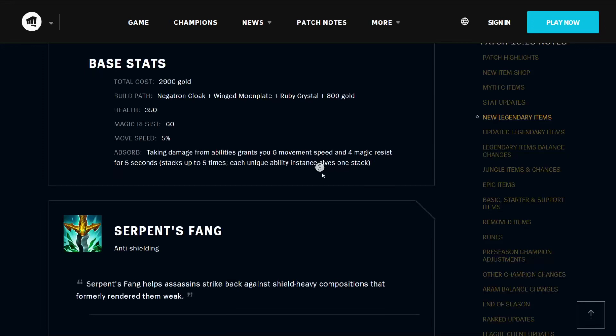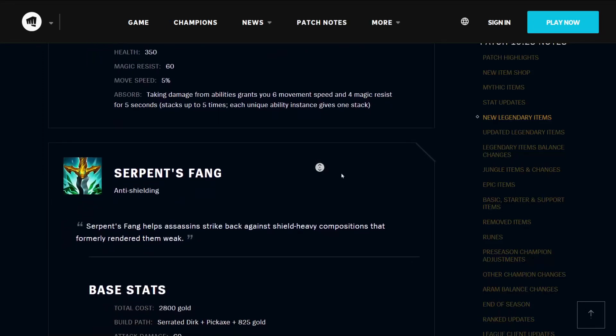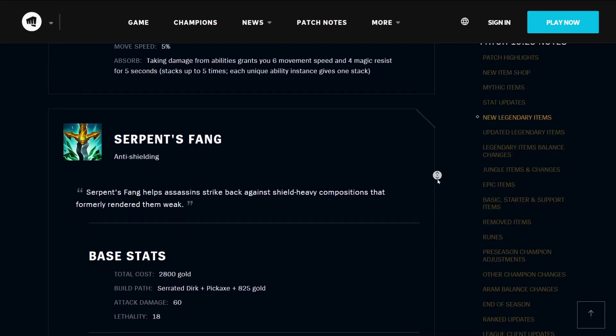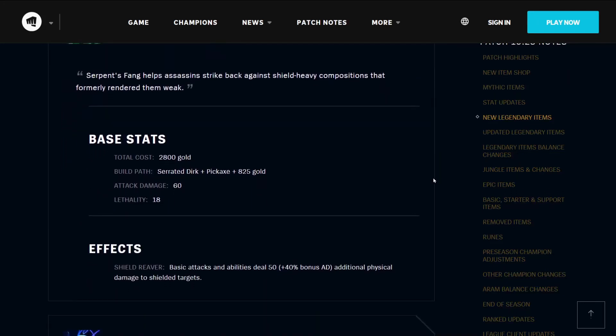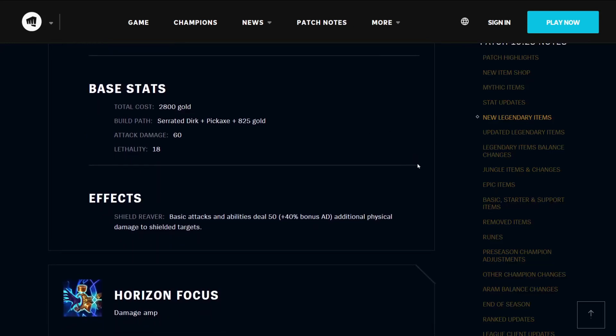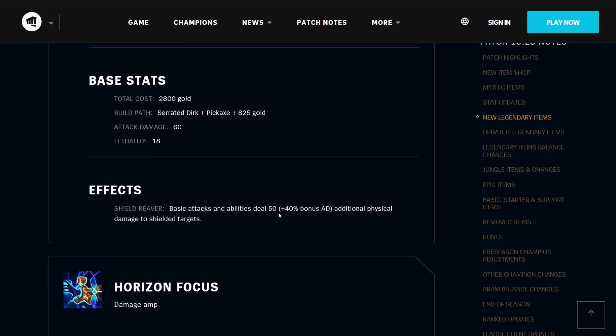The Serpent's Fang is an anti-shielding item — it helps assassins strike back against shield-heavy compositions that formerly rendered them weak. It costs 2800 gold, builds from a Serrated Dirk, a Pickaxe, and 825 gold. It has 60 attack damage and 18 lethality, and its effect Shield Reaver means that basic attacks and abilities deal 50 plus a percentage of your AD additional physical damage to shielded targets.